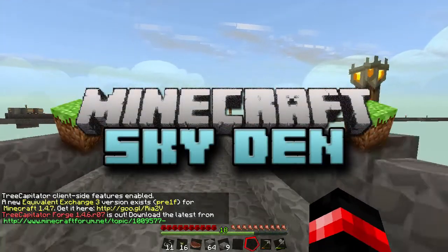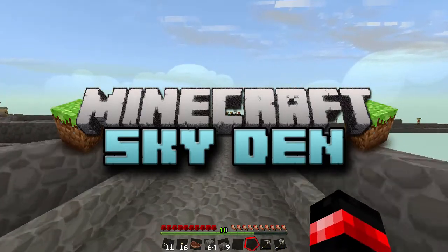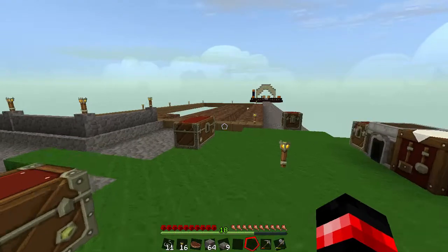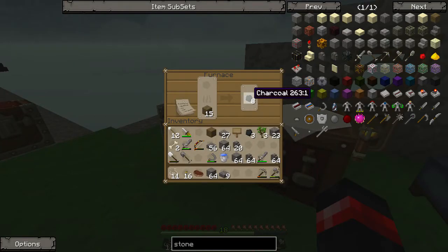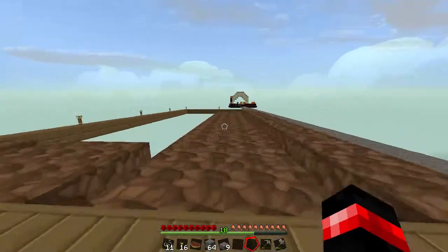Hello everyone and welcome back to another episode of Sky Den. It is episode 11 and today we're gonna work on the farm. We're gonna get this form done and first we're gonna get a bunch of furnaces so we can start smelting some more cobblestone into stone so we can trade them out with some dirt.